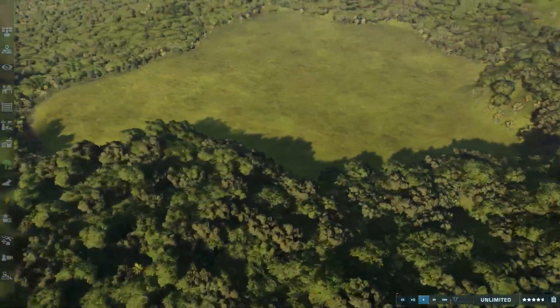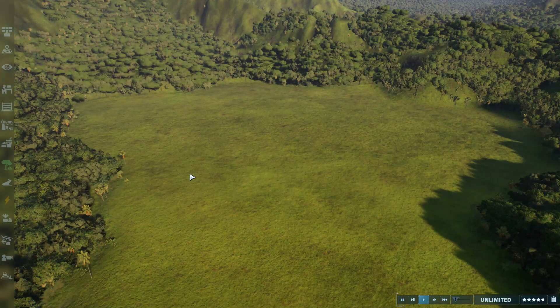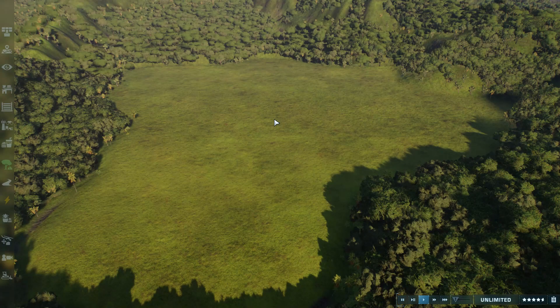However, down here I still have some dinosaurs and other animals to add. For the remaining species I have to add, I have Mayasaurus, Euoplocephalus, Dryosaurus, Gallimimus, Colossoraptor, Troodon, and Tylosaurus. I'm going to try to add them all to this section of the park, and that is essentially the plan for this video.